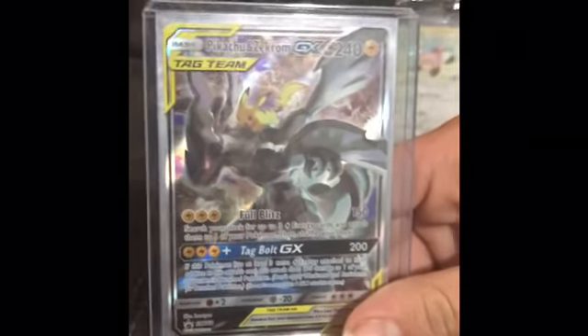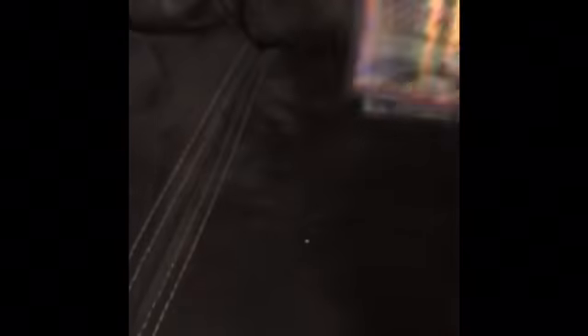Pikachu and Zekrom. Lusamine — I hate this card so much. There's an Iron for — I don't know what this is. It's supposed to be part of Nite Illego but whatever. Then Stufful Toys R Us promo, a textured card, Pikachu Zekrom promo card, another Mega Charizard, Rainbow Rare Umbreon, and her estimated most valuable card is this Mewtwo prototype from Shining Legends.